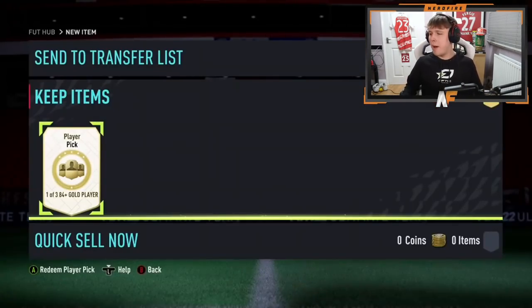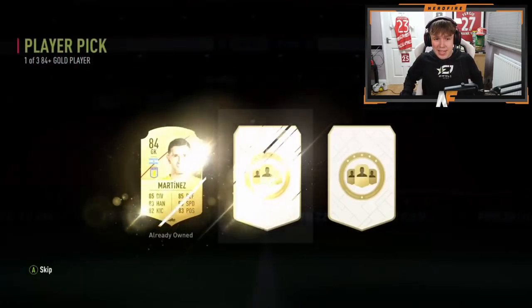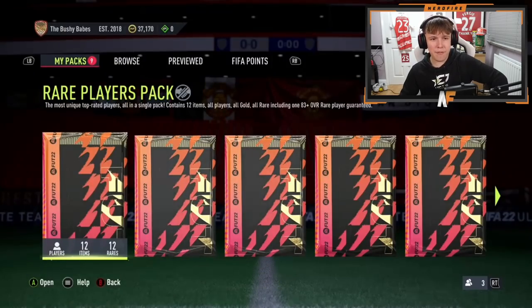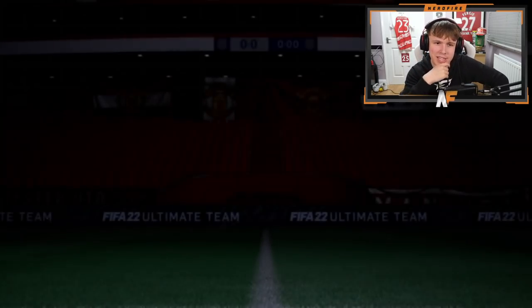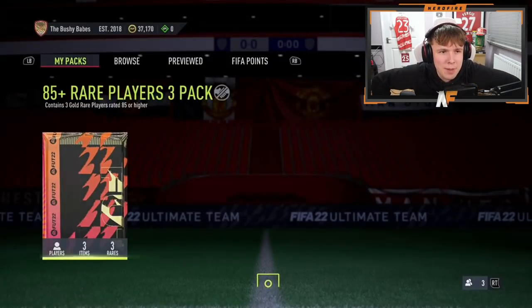Bushler is here with his 84-plus player pick. Can it be a FUT Birthday? Sadly not, but another 88 — we take those. He's got a 350k pack too, and the 85 times three. From the 85 times three: an 86 to 87 walkout — who was it? It was the Baller. Okay, decent.